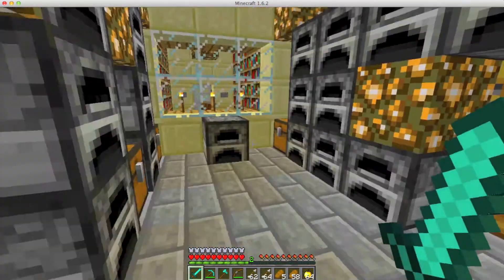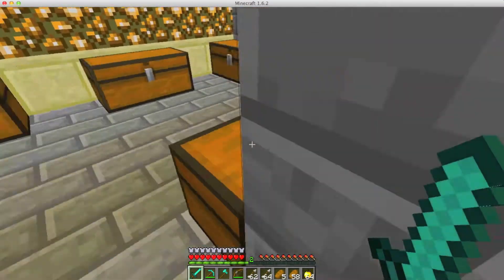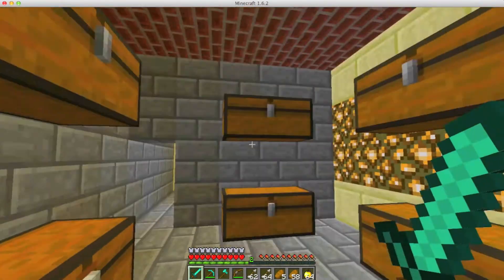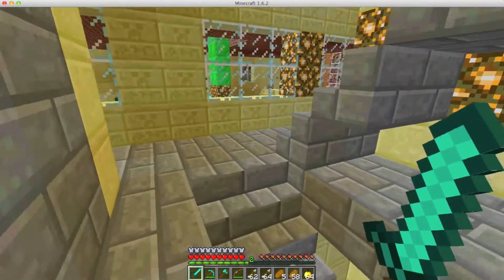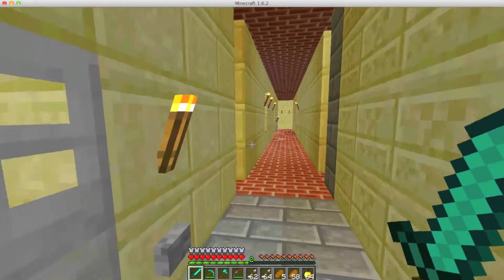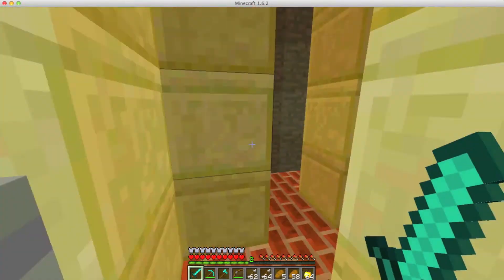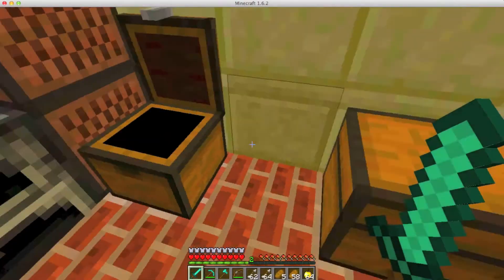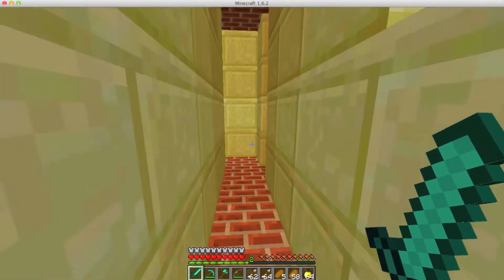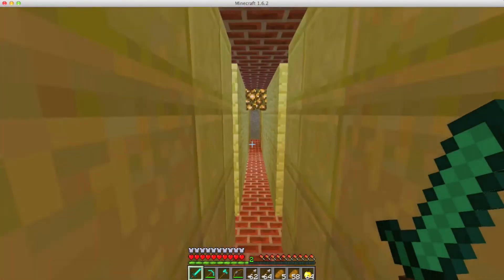Over here is another room — this is just an enchantment room. And over here is just a general furnace room. Here is an enchantment room where you can enchant a bunch of objects. This is just another storage room, preferably used for coal or similar items. Over here we have load blocks, my furnace, and some extra choices.